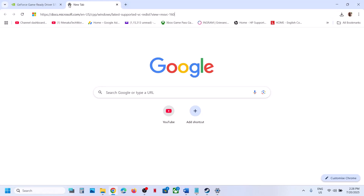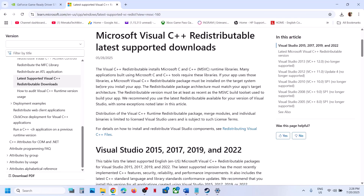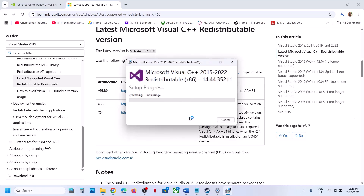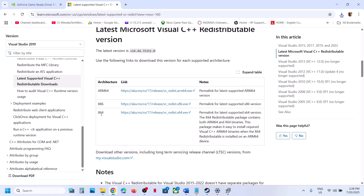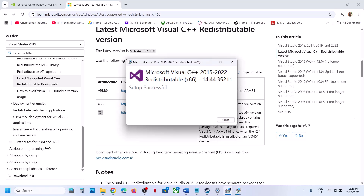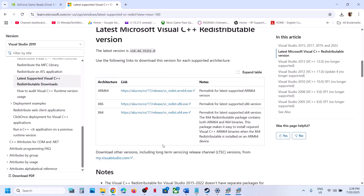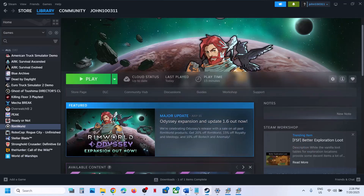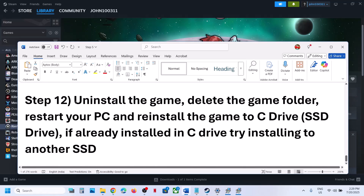The next step is to install Visual C++ redistributables. The link is provided in the video description — open it in a browser and it will take you to the Microsoft website. Download both the x86 and x64 versions. Run each exe file and click Repair or Install, whichever option appears. Once both are installed, restart the computer, and after the system restart launch the game.